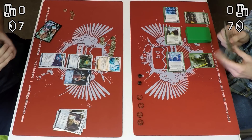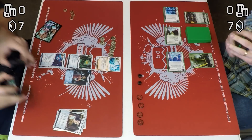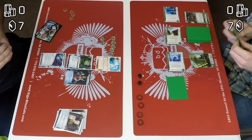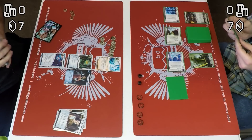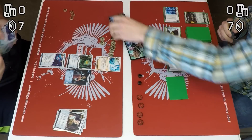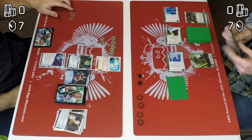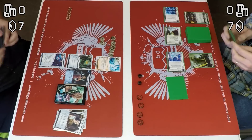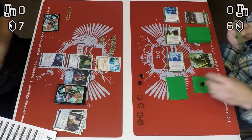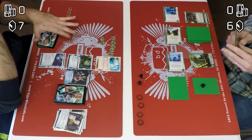Ross notices he has a Corroder in hand and also has Yog in the deck, so the Archives runs are pretty nice. But he's afraid of Power Shutdown on his Corroder, so he's trying to get his full rig out before Power Shutdown can hit. Plus Yog turns on the economy engine earlier — it's a lot better to security test for three credits than two. When thinking about Building a Better World with lots of money, chances are they're probably going to be doing some sort of SEA Source scorch nonsense, or using the money on Troubleshooter and Ash — notably Troubleshooter and Archer.